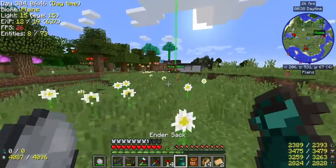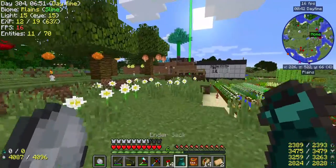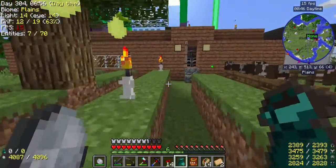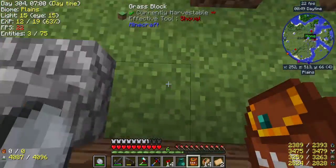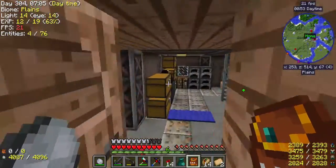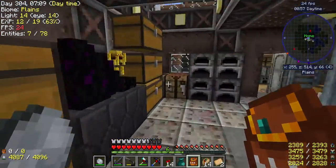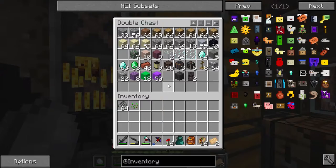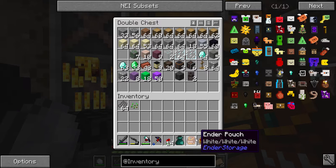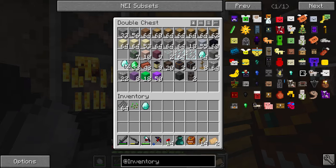I got an extra ender pouch — it's the ender sack. They're both basically ender chests that you can take with you, but they're on different frequencies. What just happened? I just double jumped. So now I've got two ender chests, which, if I get a traveler's backpack, these two will pretty much be obsolete. But I'm not overly trying to get a traveler's backpack.